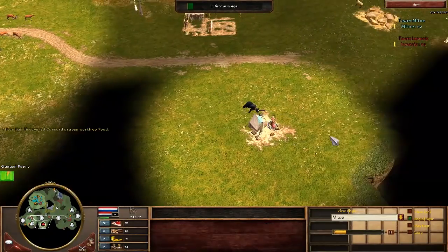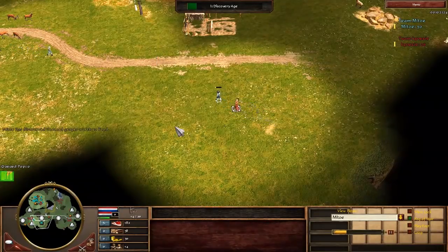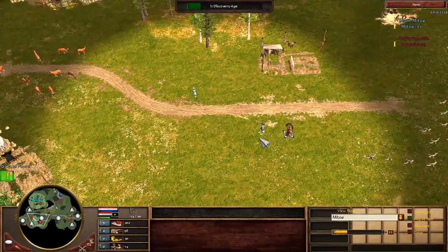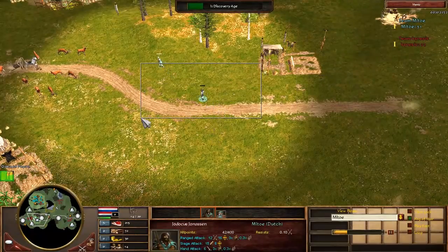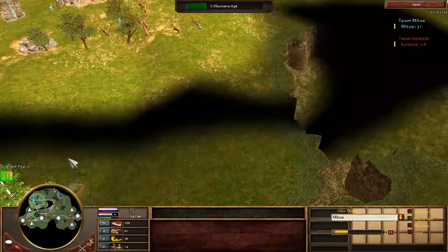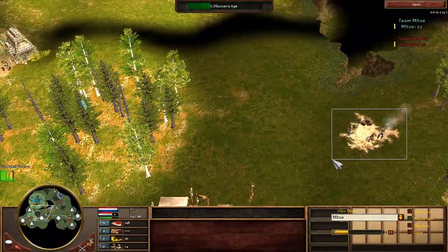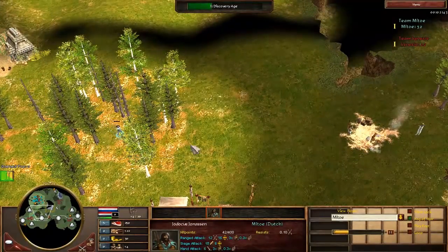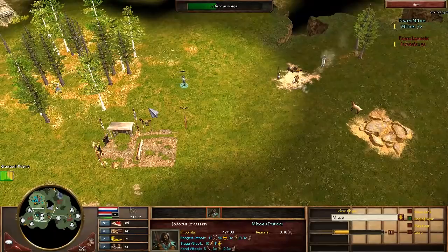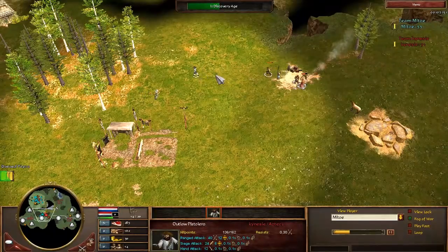I'll just bring back my envoy and do the same thing as before. I tried to snare him there but I kind of failed. Right there I snare him — he can't actually attack me for a moment because of the snare. He ends up deciding to go for the treasure instead of trying to finish me off once he realizes I've escaped. I'm just aging up. I want to deny this treasure if I can, but I just used my crack shots so there's no way I can kill his outlaw. I walk in and harass him just a little bit, but ultimately just get one shot off on the pistol arrow and have to run.